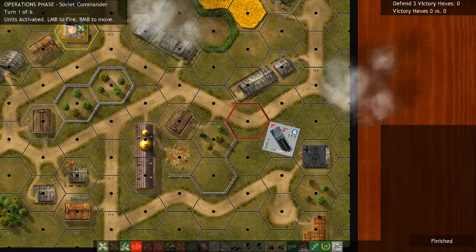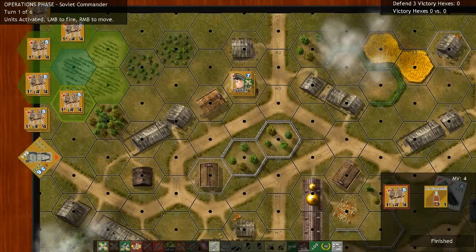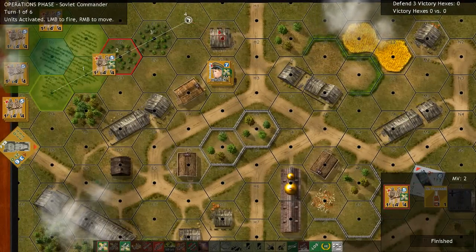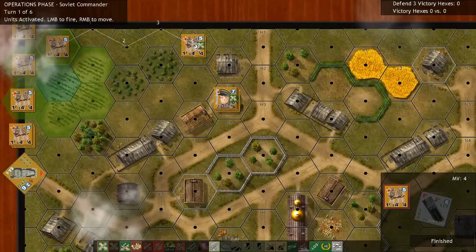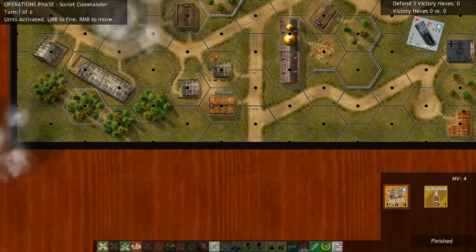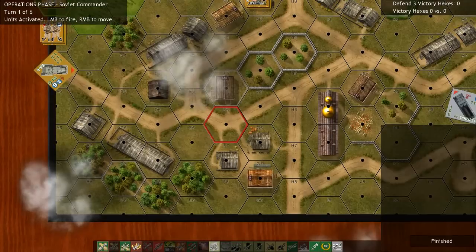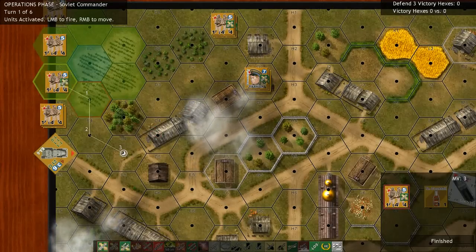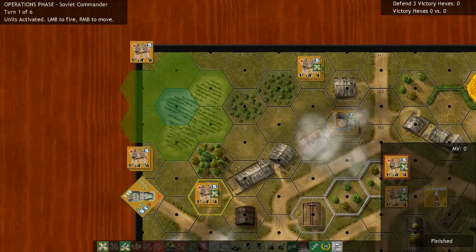It looks like we've already found the German forces — they have a half-track right here and an infantry squad right there. Since they have that half-track positioned at this little road junction, I might as well move one of our Molotov troops up here to ambush them later. I'll move some more infantry over there, and also move the other Molotov squad down here to counter if they take the bottom road. That'll conclude our first impulse.